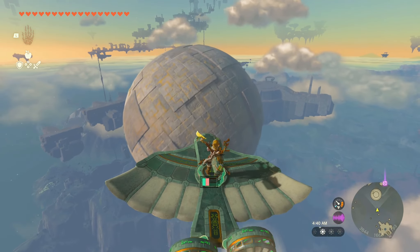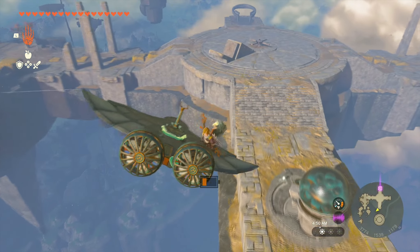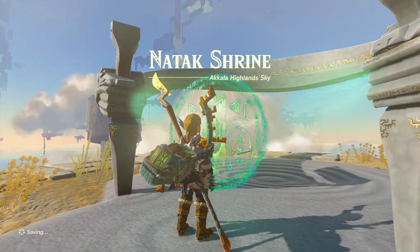You're going to want to fly over the sphere in the sky and toward the island in front of it. You don't need to keep the bird anymore once you get up to the sphere — you can just jump to the island if you want, and then run straight to the shrine and activate it.